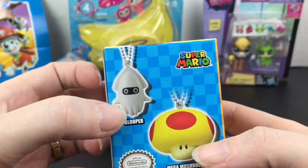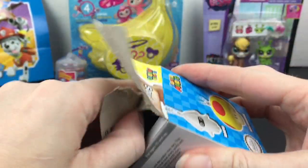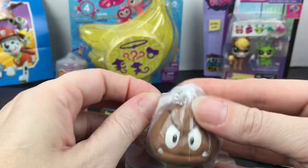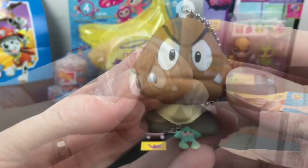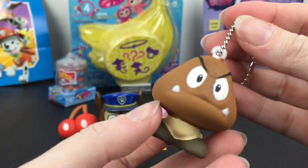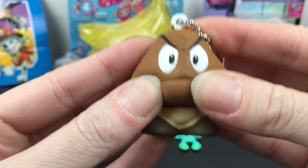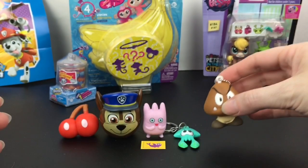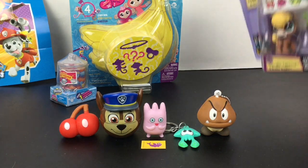Now let's open a Super Mario squeezy keychain — they're very dense. I would love a Goomba or a Blooper; if you watch my channel, you know I love Blooper. Inside — yay! — we have a Goomba! He's wrapped up pretty tight. He's probably the squishiest one I've opened in a while. I thought they only made turtle shells and mushrooms, but yes they make the Goomba, which means there's a chance of finding a Blooper too. You can also take off the ball chain. Really cool squishy keychain figure!